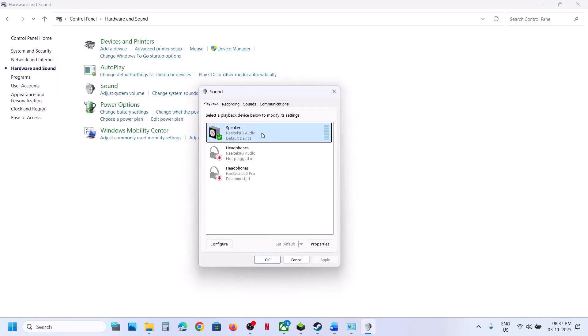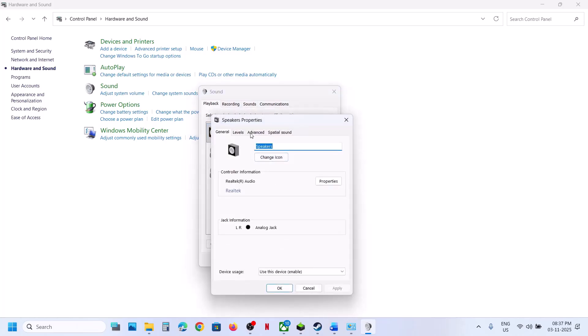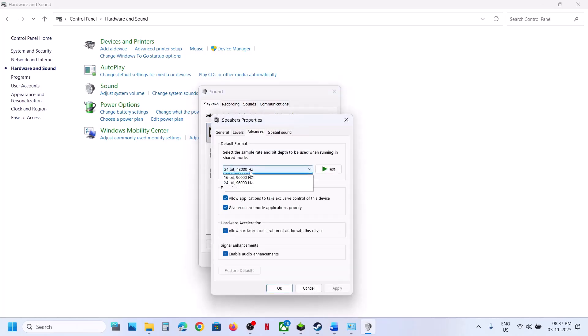Select the speaker you are using, right-click, go to Properties, then the Advanced tab. Try lowering the sample rate — for example, 24-bit 48,000 Hz — then hit Apply and click OK. Relaunch the game and check. If that does not work, try 16-bit 48,000 Hz. Make sure you hit Apply, then click OK and relaunch the game.